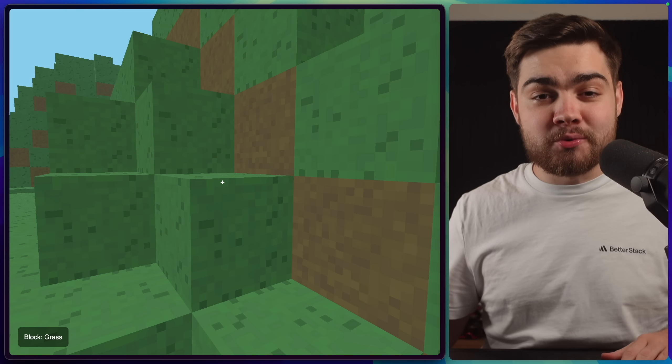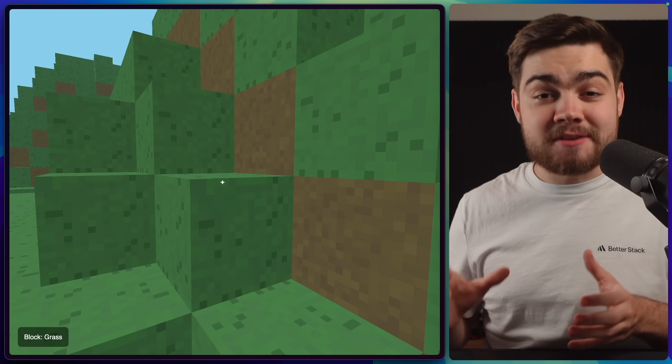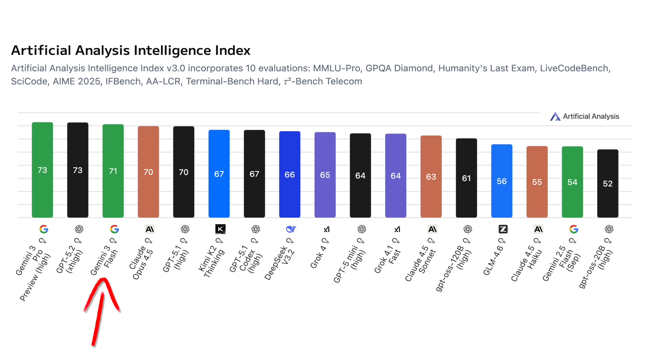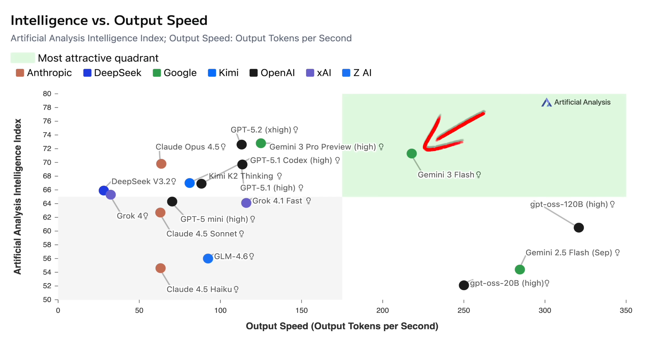The thing you always have to remember with Flash models is you're weighing up the cost versus the intelligence, and we can see that on the benchmarks as well. On Artificial Analysis' speed benchmarks, it is a little slower than Gemini Flash 2.5, but it's competing with the small OpenAI open-source models and is a step above the rest of the competition. On the intelligence and coding benchmarks, Artificial Analysis has this beating Opus 4.5 on their Intelligence Index, which is absolutely crazy — making it the first model in the ideal quadrant for speed versus intelligence.